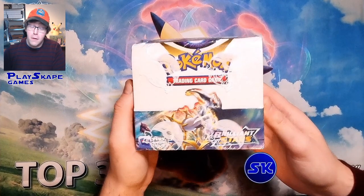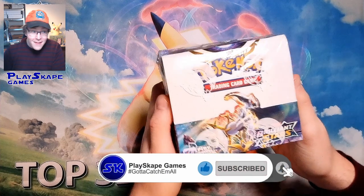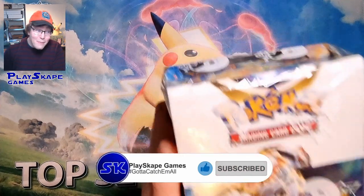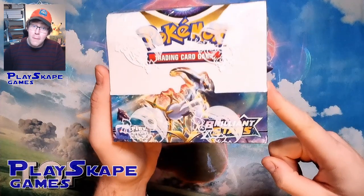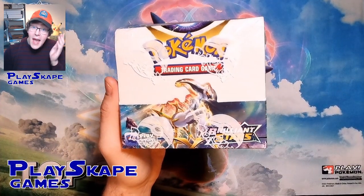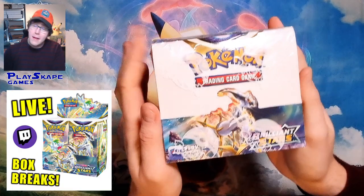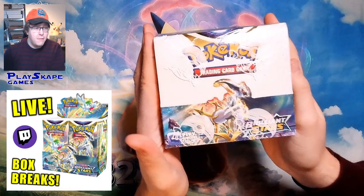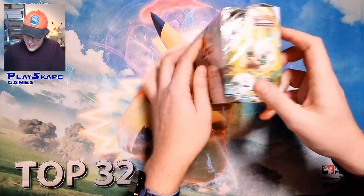We had a box left after pre-release — the sneak peek unofficial pre-release set we held — so let's open some Brilliant Stars, an entire booster box. Please remember, we still have some booster boxes available on our website, PlaceCapeGames.com, and also some booster packs left for our box break on the coming Wednesday. Please click the link in the description and check out our stuff.